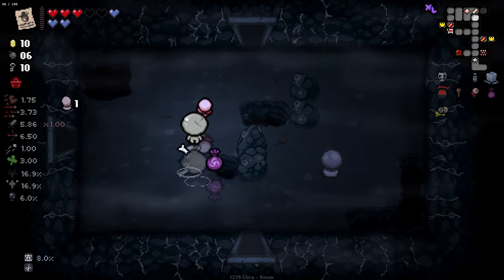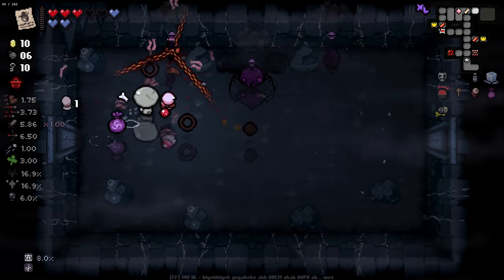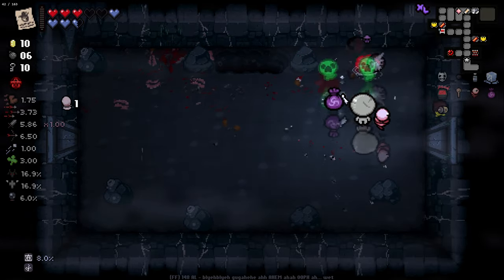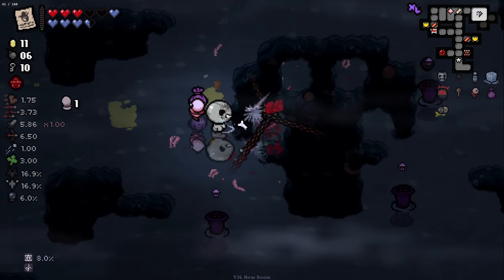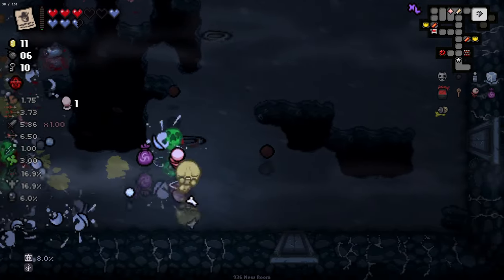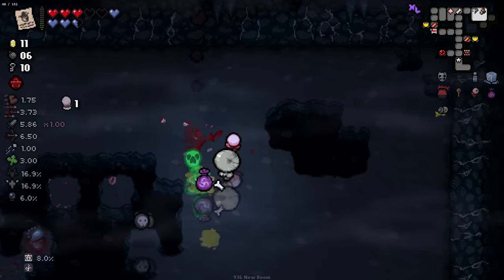Obviously, the stats are going to be quite strong from this. But I can get shot speed, I can get luck — I'm not always going to get damage and fire rate. This half soul heart item is here — pretty gorgeous. Getting half soul heart on the regular, and it deals more damage when we hit them as well.